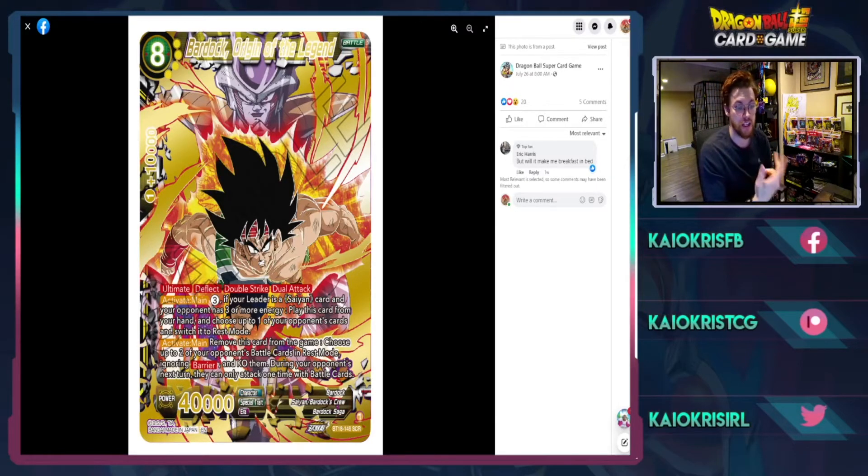Activate main: remove this card from the game, choose up to two of your opponent's battle cards in rest mode ignoring barrier, KO them, and then during your opponent's turn they can only attack one time with battle cards. So this card has a lot built into it — it's essentially a three-drop that swings for four damage, taps something down on play, can kill two things, and then floodgates your opponent for the turn after that.